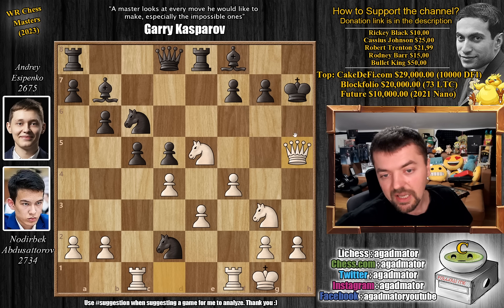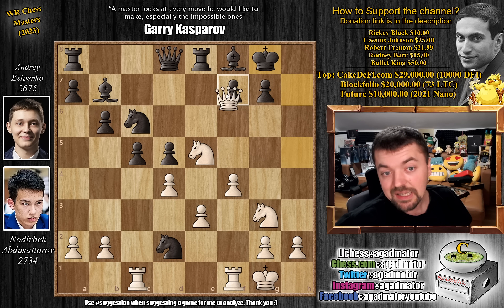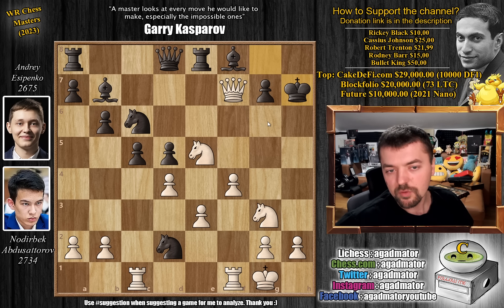King captures on h7, queen to h5 with check, king to g8, and queen captures on f7 with check. Now you do not have king to h7 — you might think king to h7 leads to repetition with queen h5, queen to f7 — but this is actually a forced win for white. Queen to g6 check, king to g8, and knight f5.